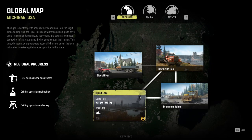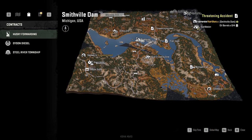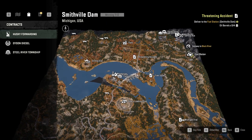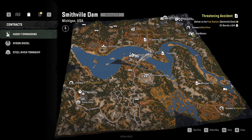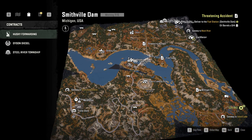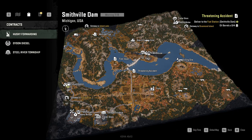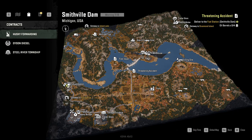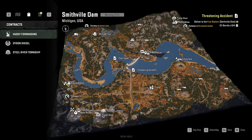So basically, Smithfield Dam works as more or less your central hub once you get out of the starter Black River. Pretty much from that point onward, from this service slash garage here, your entire trip, entire job, entire workload - your entire livelihood in Michigan will be based more or less off of this garage.